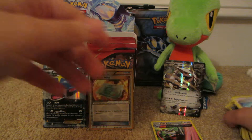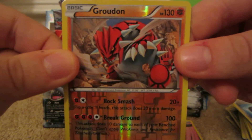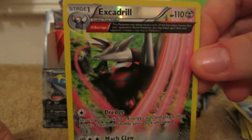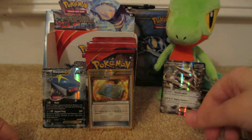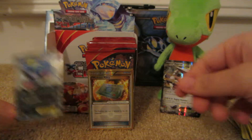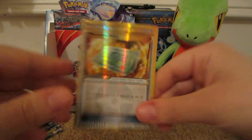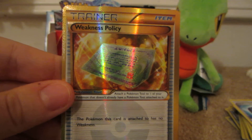So anyway, that was a great second part. I got a Groudon Reverse Holo, Excadrill Reverse Holo, Sharpedo EX, Aggron EX, and a Weakness Policy Secret Rare. Thanks for watching.